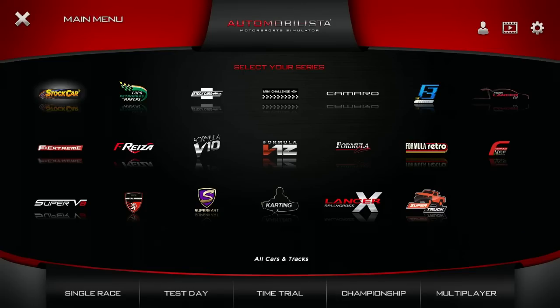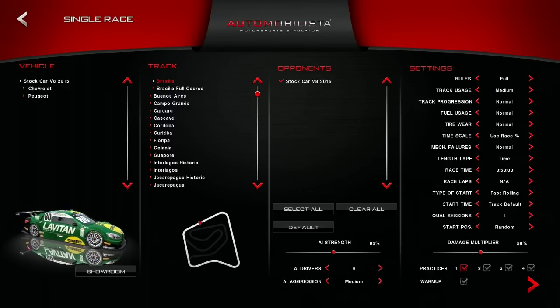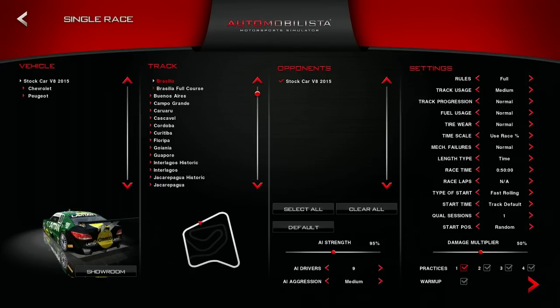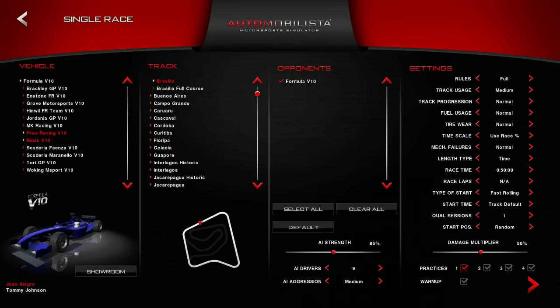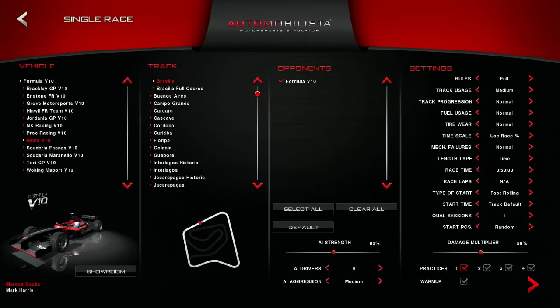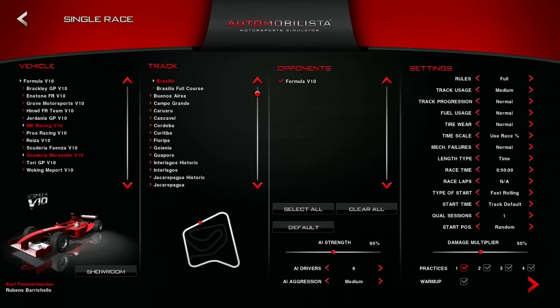We're going to jump into a single race in the Formula V10 like I said before. This is actually the first time for me looking at the track list because I've seen the car list and I actually don't know what tracks are on this game. Just scrolling through some of these cars, it's quite obvious to me that they aren't the official licensed cars. The McLaren MP4-4 I believe was a licensed car and I will come back to that in another video. I want to try a V10 car because I saw this game on some YouTube videos and it sounded absolutely incredible.